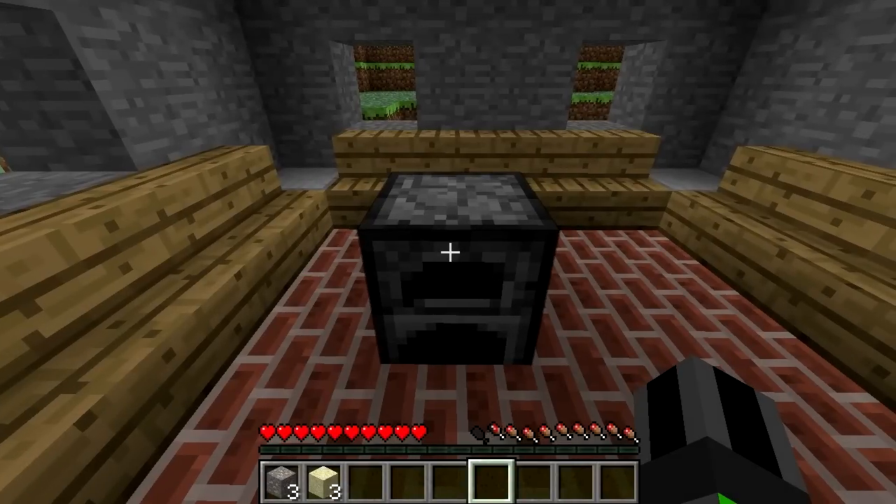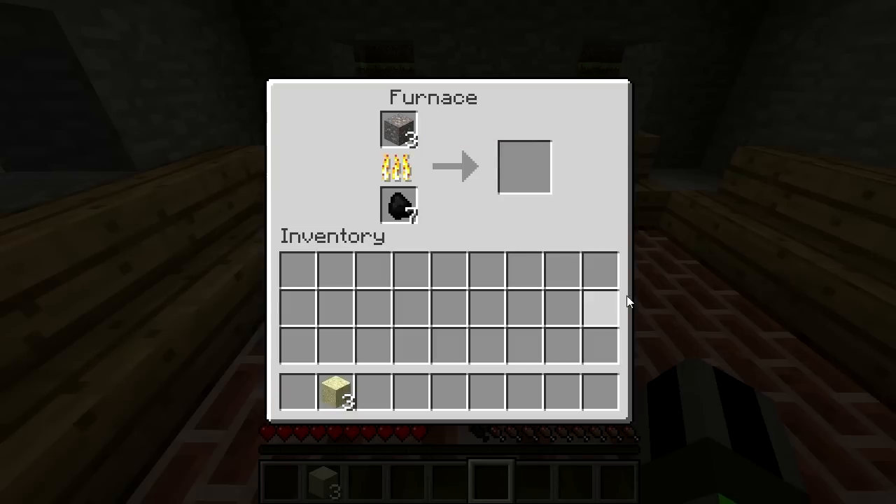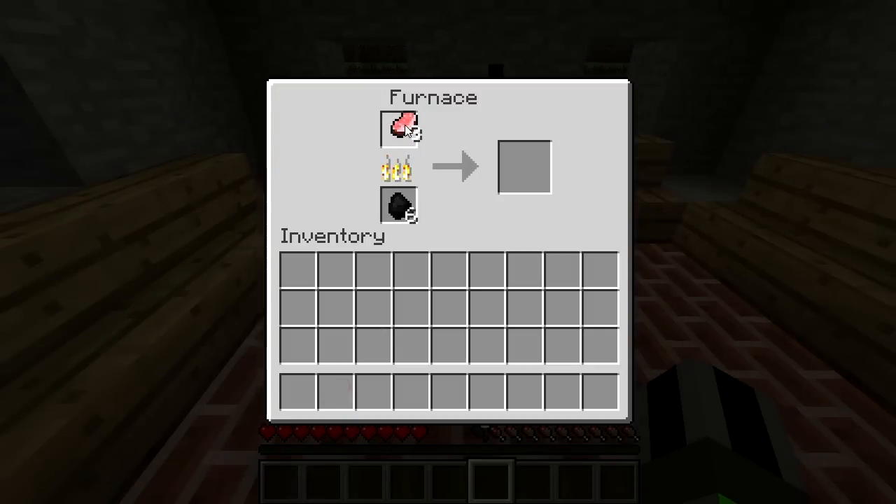Furnaces are a special stone block which allows you to do a variety of different things, from smelting ores to creating glass. You can also use a furnace to cook raw meat such as chicken and pork.